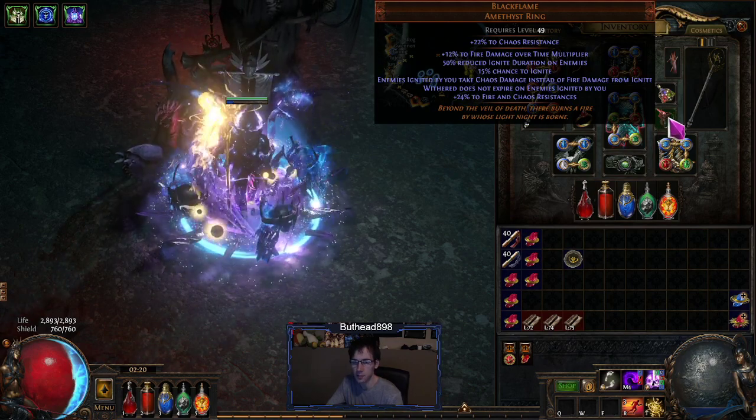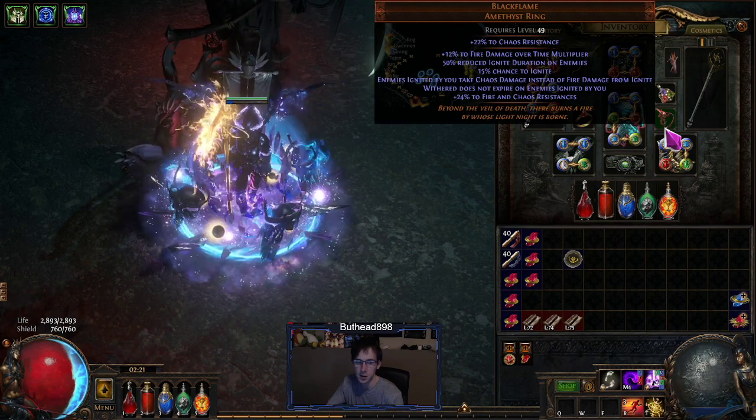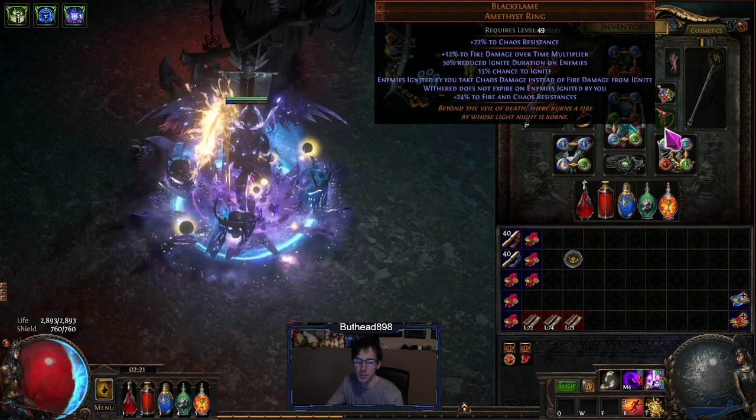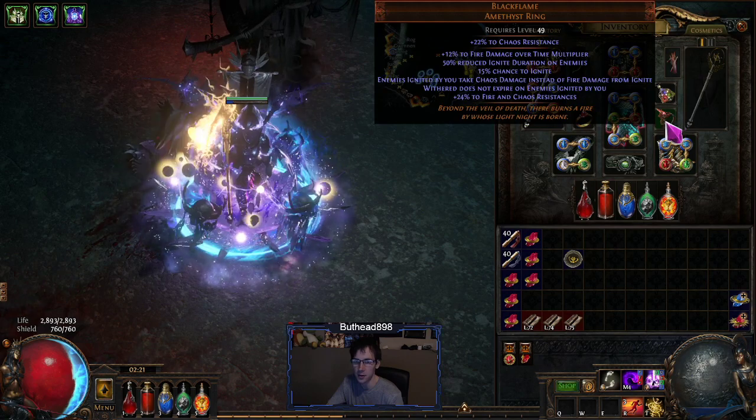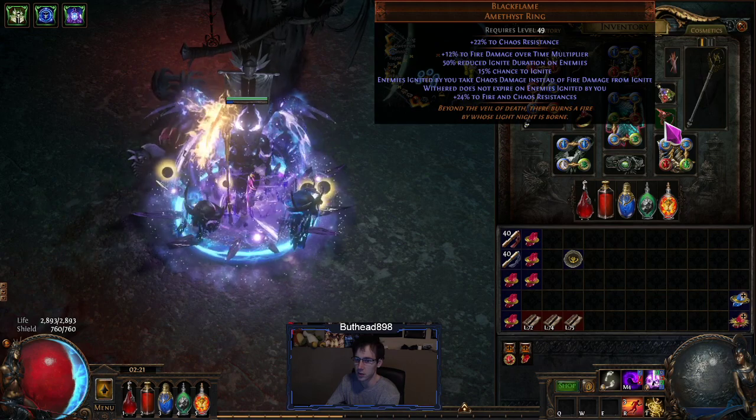Black flame is pretty much the same as the last version — you're converting all your ignite to chaos damage, so enemies ignited by you take chaos damage instead of fire. Chaos damage is nice; it makes a lot of fights easier since you don't have to worry about energy shield.